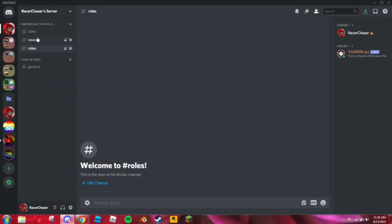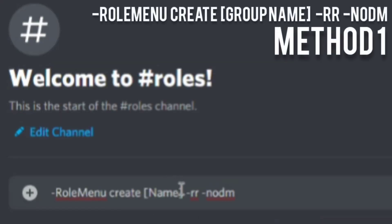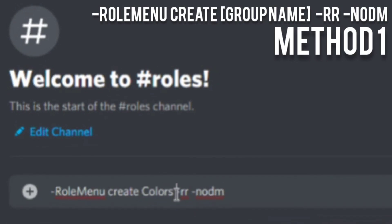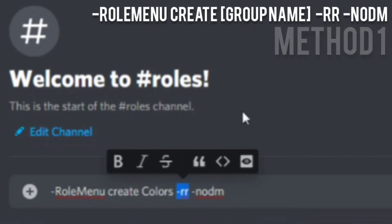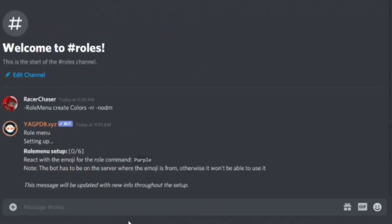Back in Discord, I'm going to create a role menu using the command `role menu create`. Instead of what I showed before, you type the name of the group — so I'll type 'colors.' The `rr` flag means 'remove reaction' — so if someone removes their reaction, it will also remove that role. The `no dm` flag means the bot won't DM someone when their roles are updated, which I find annoying, so I recommend disabling it. Then hit enter.